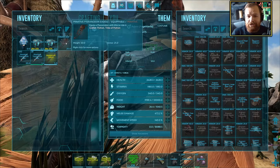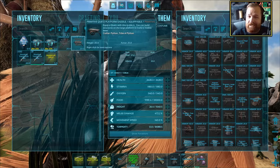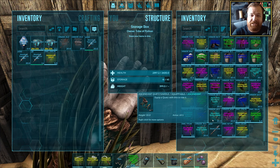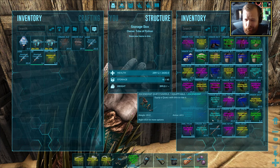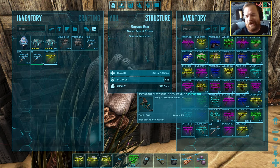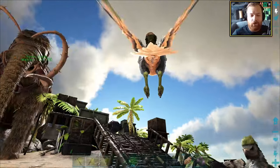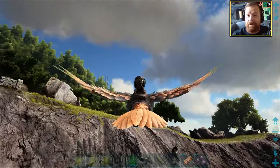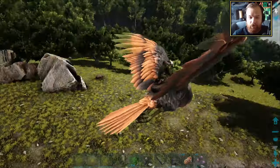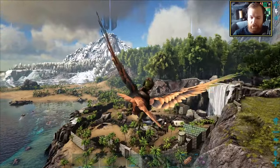You may notice I've already got the Pteranodon saddle and the Quetz platform saddle both made already. We have an Ascendant regular Quetz saddle without the platform. If only we had the Ascendant Quetz platform saddle — that would have been absolutely glorious. Anyways, we've got Adam. We're going to use him to find ourselves a very high-level Pteranodon. Upon taming the Pteranodon, we're simply going to go looking for Explorer Notes to level them up and pump the ever-living poop out of the speed stat.